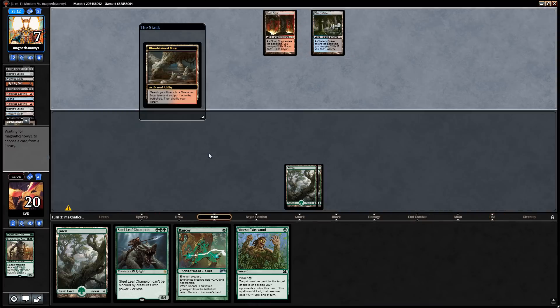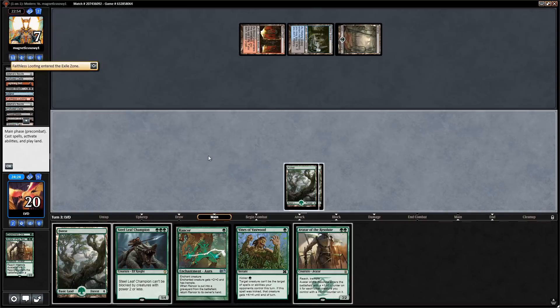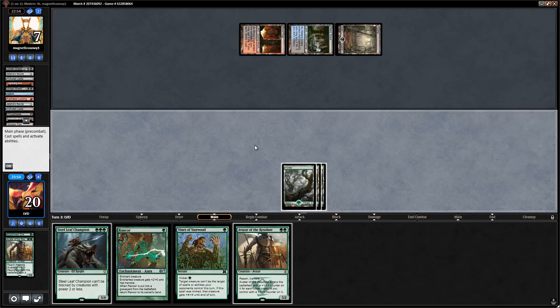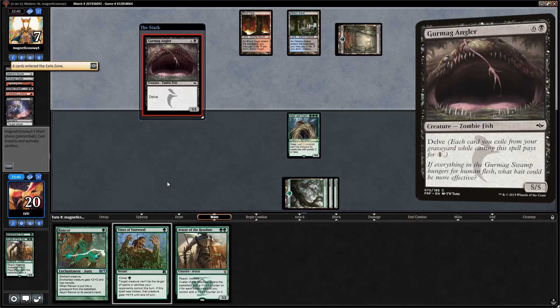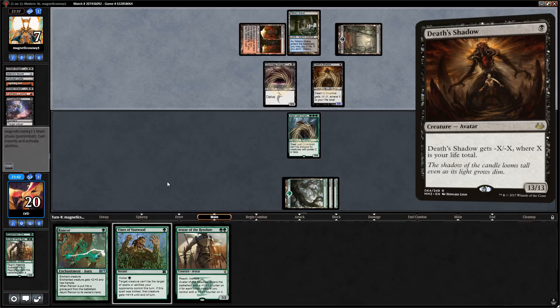Opponent flashes back Faithless Looting. We're considering playing Avatar with Vines backup, Avatar plus Rancor, or just Steel Leaf Champion. The new Death Shadow version mainly uses Dismember to deal with Steel Leaf Champion, and with the opponent only having two cards in hand, we play Steel Leaf. Opponent follows up with Gurmag Angler into Death Shadow — a very good turn for them, playing two threats at once.